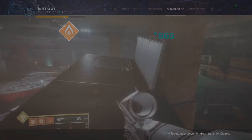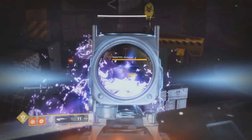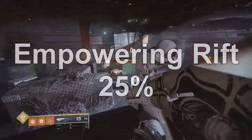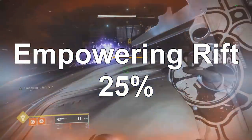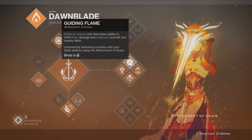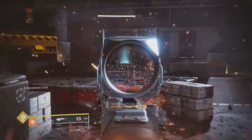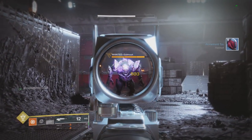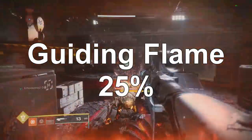The first buff is Empowering Rift. Placing the rift and shooting the ogre, I now hit 503 — so Empowering Rift is a 25% buff that lasts for 15 seconds, which is a pretty good buff and very easy to use. Next is Guiding Flame, the new melee on the Dawnblade — when you strike an enemy it applies burn damage and also empowers yourself and nearby allies. Testing it: get the melee and shoot, I hit 503 — the same 25% buff as Empowering Rift.